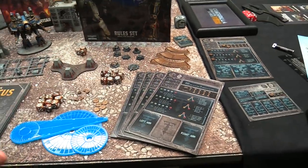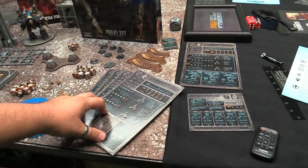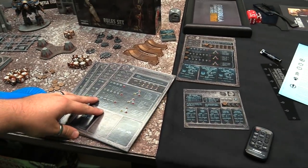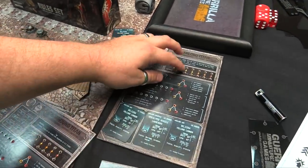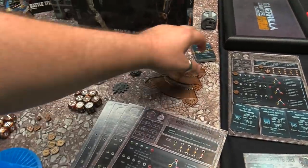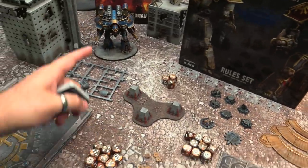Going through the Starter Set box first — what do you get? You get 6 command cards for Titans: 2 Reavers, 2 Warlords, and 2 Warhounds. So if you split this, each player could have a maniple of cards for tracking stuff. You get scads of tracking markers — little guys for tracking void shields and in-game effects. And piles of weapon arms, everything from the Bellicosa Volcano Cannon and Apocalypse Missile Launchers.